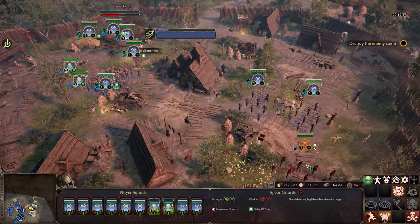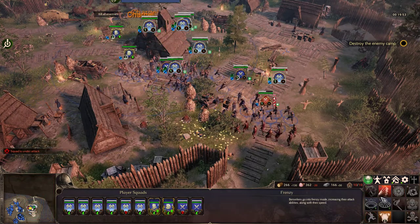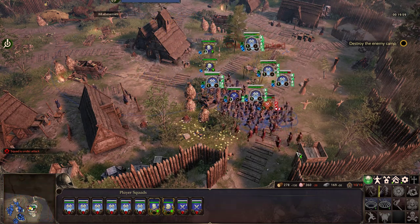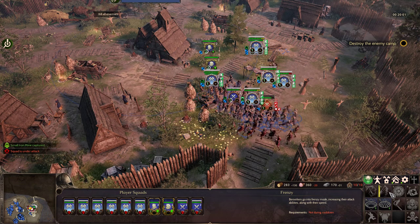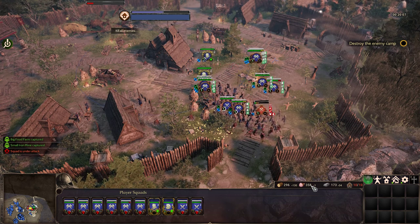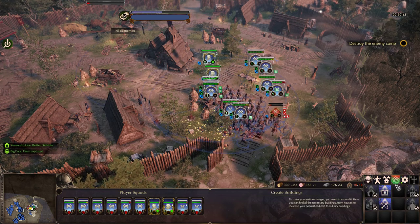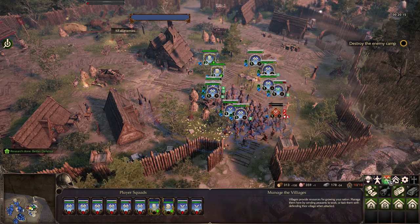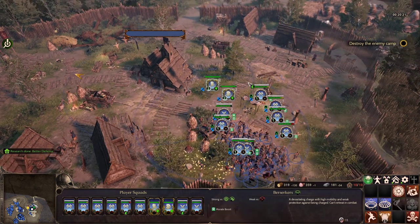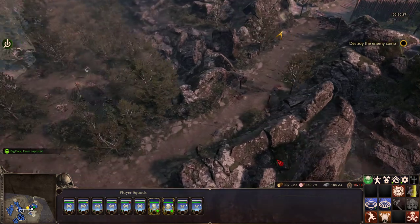Did we get attacked? Oh, I think we did. We are under attack! Let's kill them all. Wow, they are not taking a lot of damage. So currently I'm in deficit. We're not making enough food that we really need, but we have enough in storage. District route up — always.